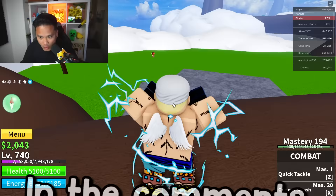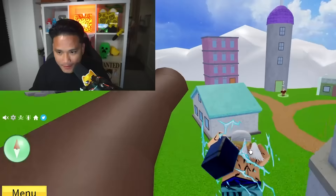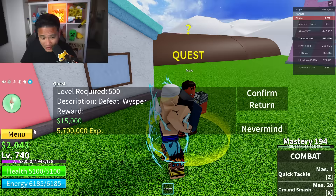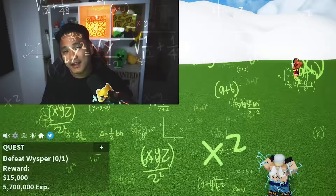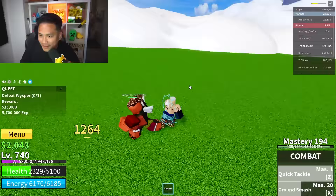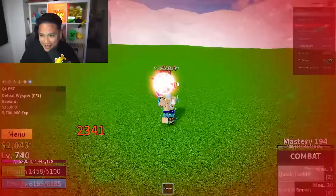The whisper is here - should we kill the whisper? Let's try to kill the whisper. If we kill the whisper, it's only gonna give us 15,000 belly, and I only have 2,000 belly left. Can I kill the whisper using only combat? I think I can, I think I'm strong enough.